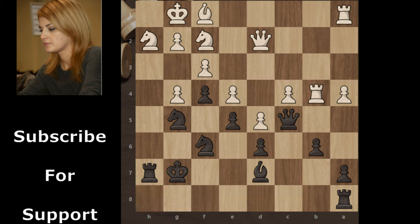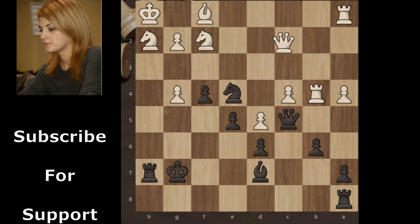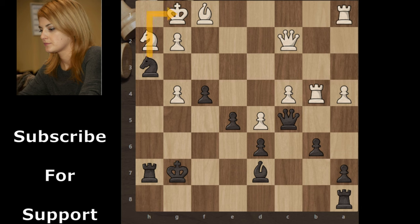White continues with King h1 to free the knight. But black continues with Knight takes e4, sacrificing the knight — fxe4, Knight takes e4. If white moves the queen, then Knight takes knight with check, and the king has only one move. After Knight h3, it's a double check, so the king has to move to h1 and checkmate comes immediately.